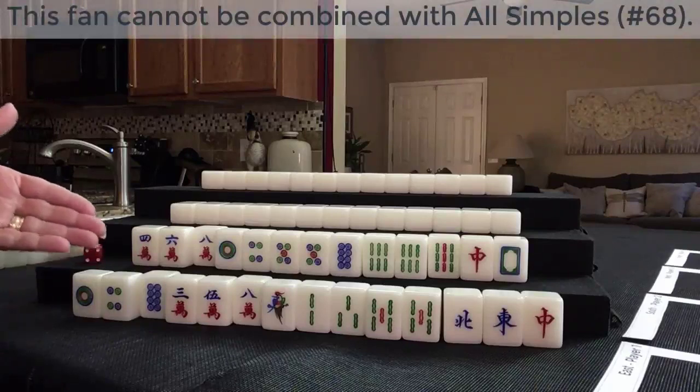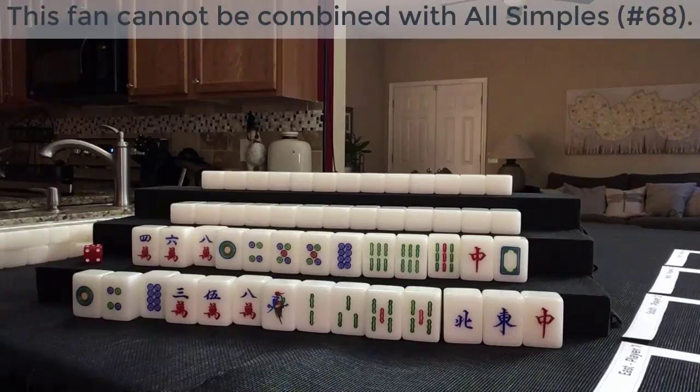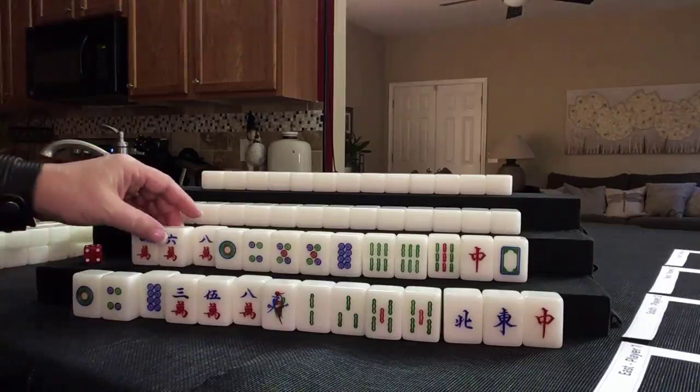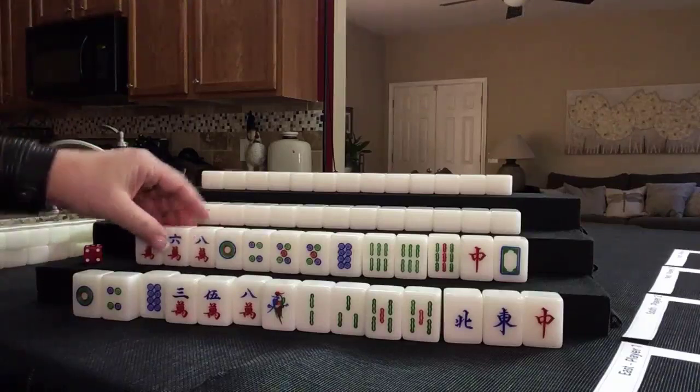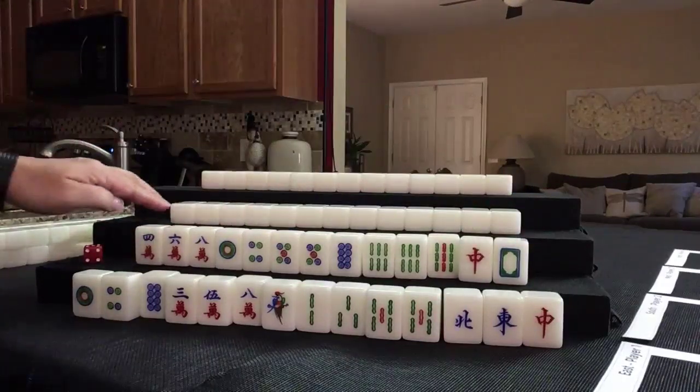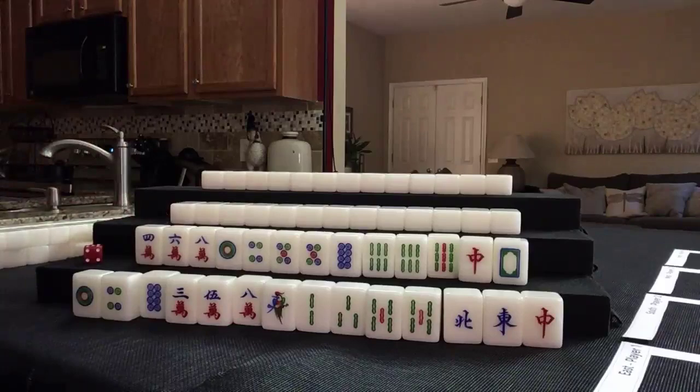Let's see what we can do — in this case, let's keep the 8 and discard 9 bam first, and see what happens. Let's see what we can do for Player 3, also known as West. We got a flower.